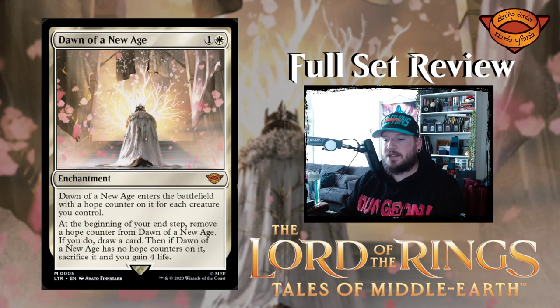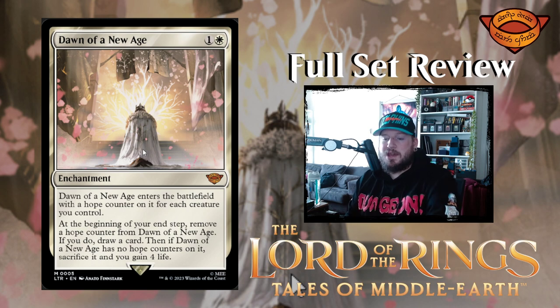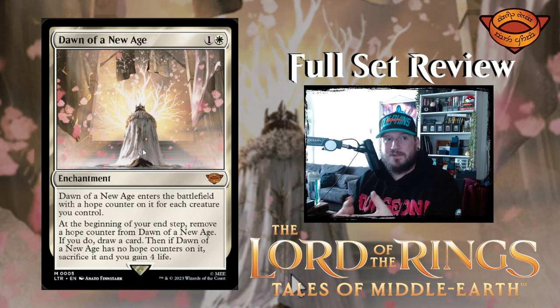Moving on, we've got Dawn of a New Age — one and a white for a mythic enchantment. Dawn of a New Age enters the battlefield with a hope counter on it for each creature you control. At the beginning of your end step, remove a hope counter from Dawn of a New Age. If you do, draw a card. Then if Dawn of a New Age has no hope counters on it, sacrifice it and gain four life. So if you have three creatures on board, say like turn three or turn four, you pay two mana, play this enchantment, you get three card draws, and eventually you gain four life. The biggest downside is that it's only at the beginning of your end step, so someone with enchantment removal could easily take this away from you. Nice and cheap, but pretty powerful enchantment.